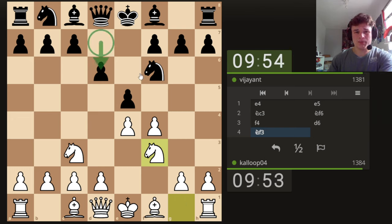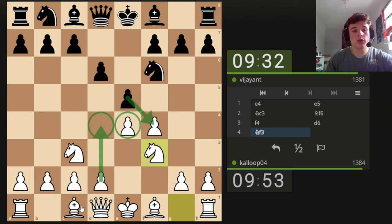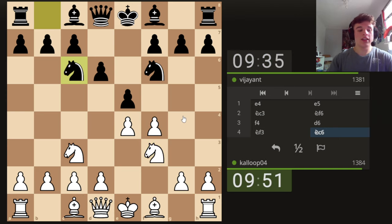He plays D6, so we're going to play Knight F3, which just pressures the E5 pawn. E5 is attacked twice and he has one defender. We're saying you're going to lose the pawn — just take us. And if he takes, we're going to play D4, take the full centre, and open the Bishop up to attack the pawn. Kind of like a King's Gambit.